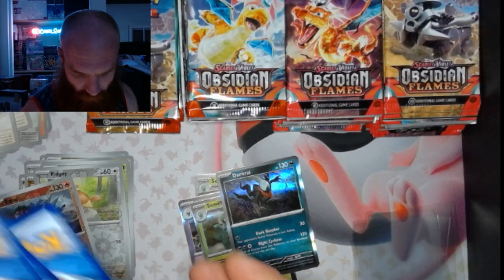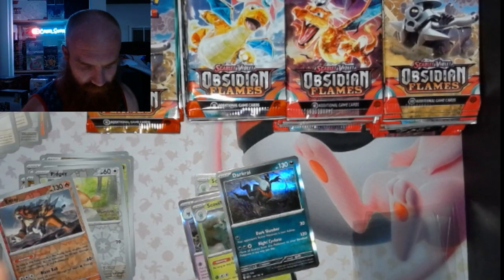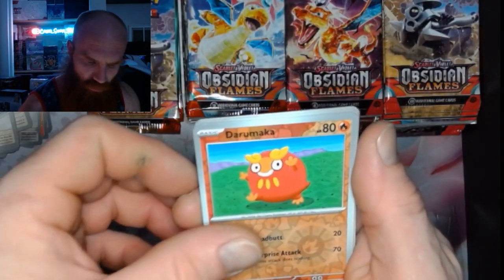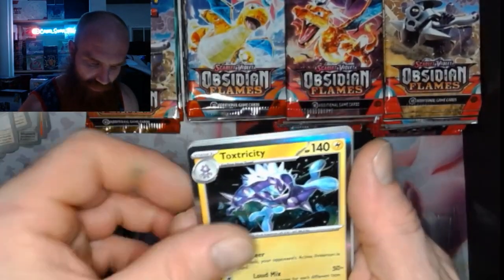Pack 8: got a Tadbulb, a Darumaka, and a Toxtricity.